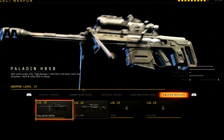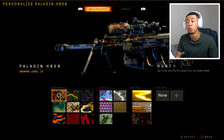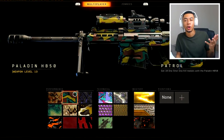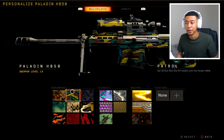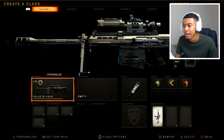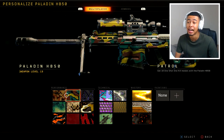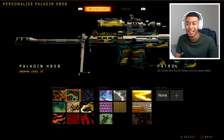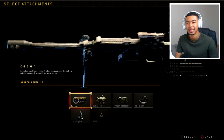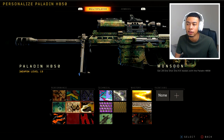Now we're moving on to the snipers. The snipers are probably the most difficult ones, especially for people that just use regular guns. The paladin, the outlaw, and the koshka all require one-shot kills for the performance category. The paladin is extremely easy for one-shot kills - probably the easiest out of all the snipers, maybe the koshka. For the scope, I personally use the recon scope a lot of the time, which is kind of like an ACOG - it just feels more natural to me. The one-shot kills aren't really too difficult, you just need some persistence.